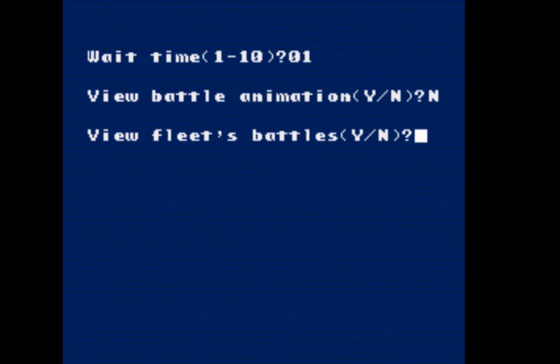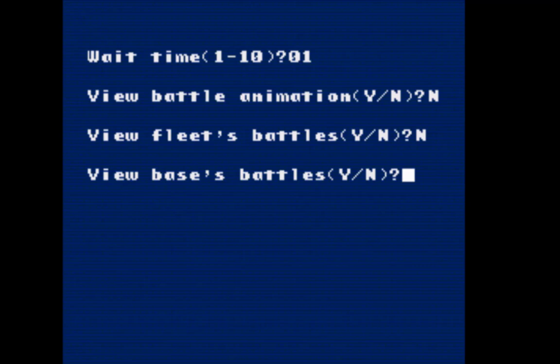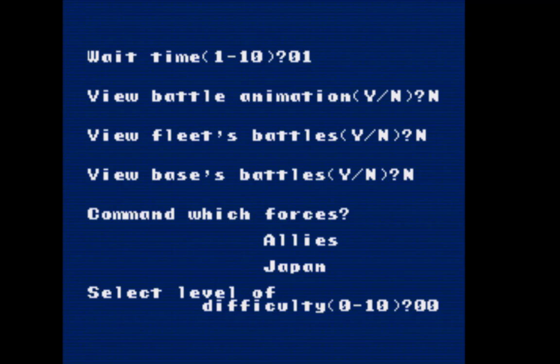It's going to be just me. Wait time, we're going to keep it to 1. Just for time constraints, we're not going to view any battle animations — when the fleets I have deployed fight, I'm not going to view those either, and if bases are attacked I'm not going to view those. I'll go with the Allies just for familiarity, and to keep it very easy we'll do difficulty zero, the very easiest, and yes, I'm ready.